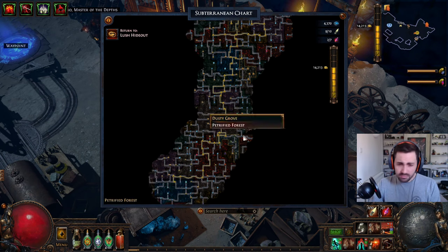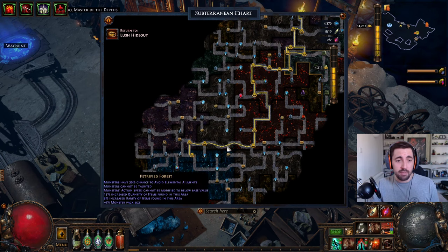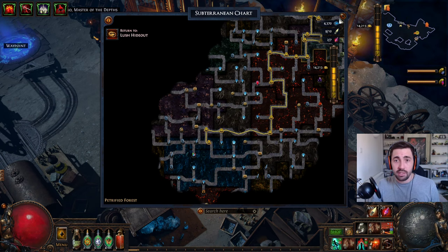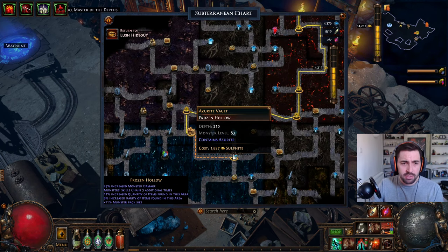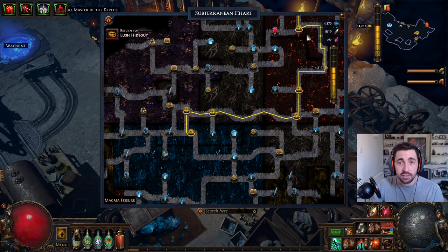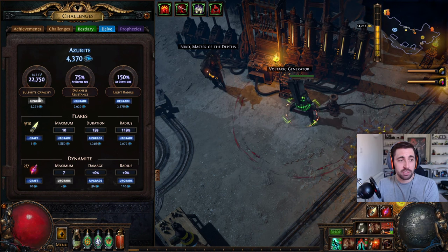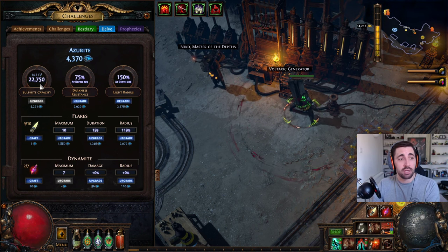This character is not optimized at all, but he's perfect for delving. I recommend the cyclone leech build for this type of delving. There are sulfite missions where you spend your sulfite to get azurite, and then you use azurite to upgrade your stats. You want to keep darkness resistance capped at 75 and make sure you've got enough capacity so you don't waste any azurite.